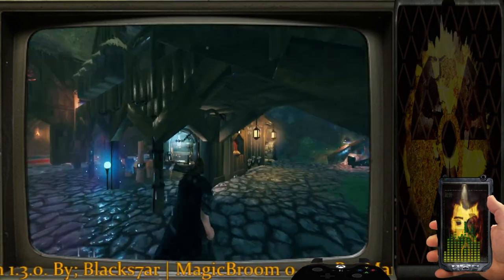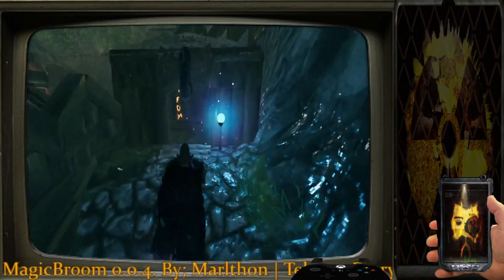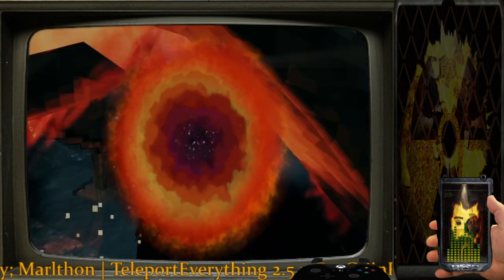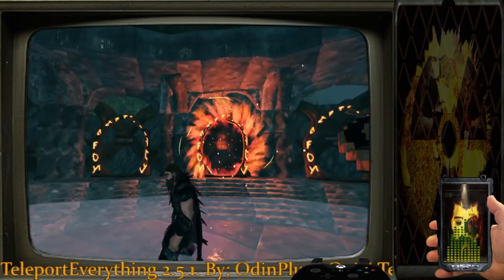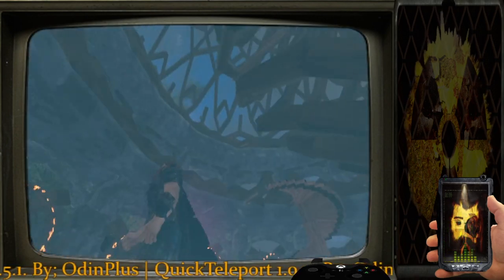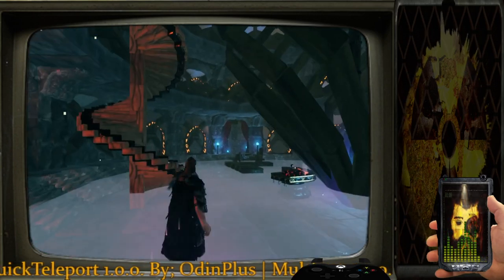I said I wasn't going to show the portal hub and I'm still pretty hesitant, but just to get a complete video I suppose I'll go through. Here is the portal hub — once we portal through my portal house. It's got three floors: first floor, second floor, and way at the top a third floor. Just like the name suggests, it's just a house that holds all of our portals.